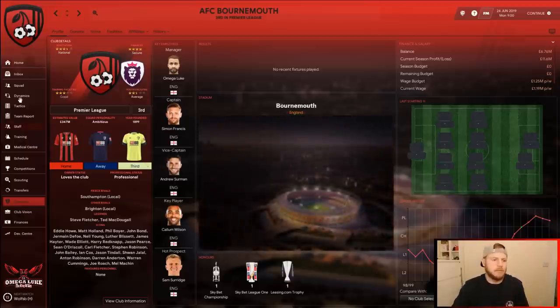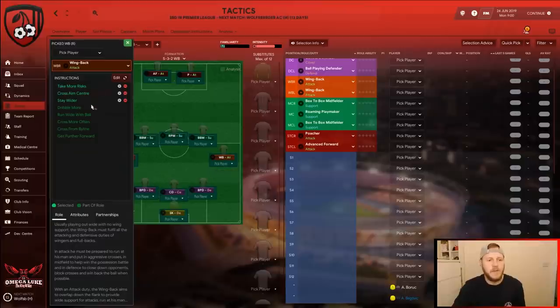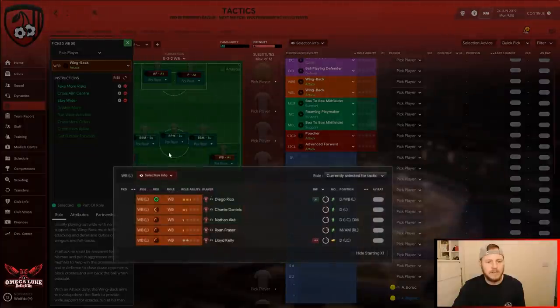Here is the tactic: an attacking 5-3-2 with wingback custom play. We have two strikers — an advanced forward and a poacher. Three players in midfield: two box-to-box and a roaming playmaker, which is a very unusual combination I'm quite intrigued by. I like the symmetry of it — two ball-playing defenders on either side of a central defender on cover, a sweeper-keeper, and two wingbacks on attack with custom settings on each side.